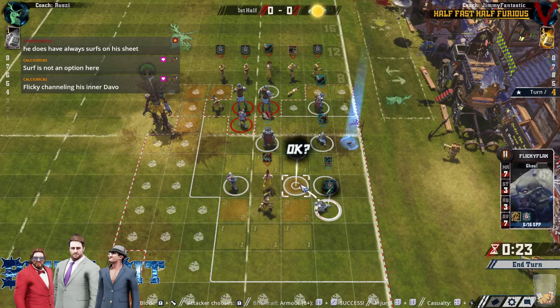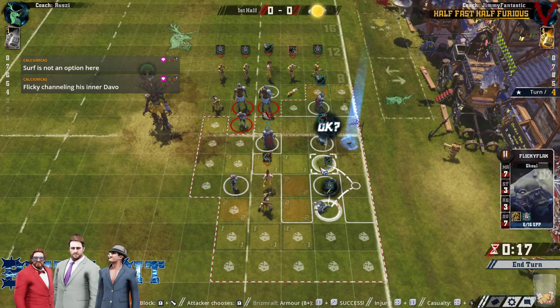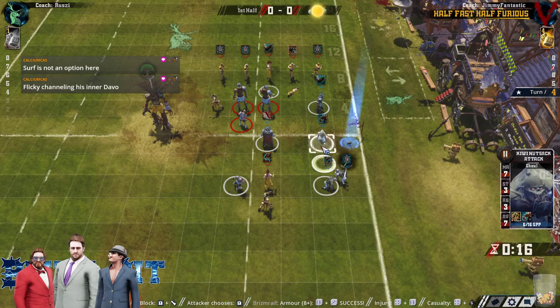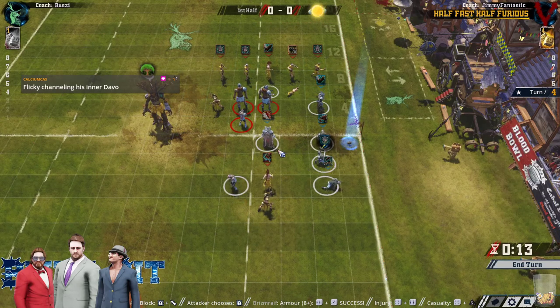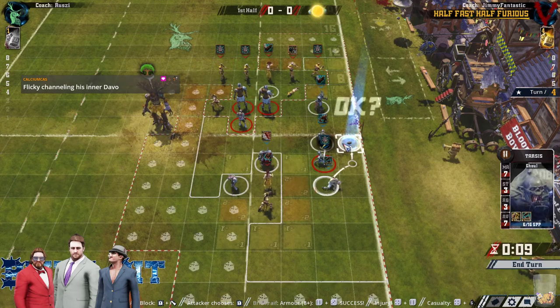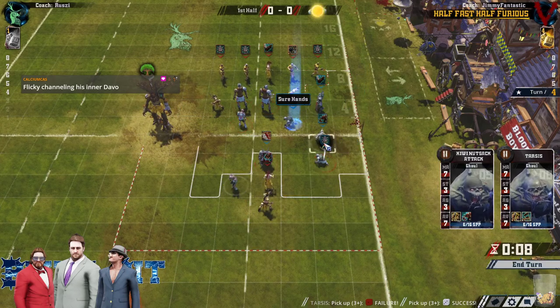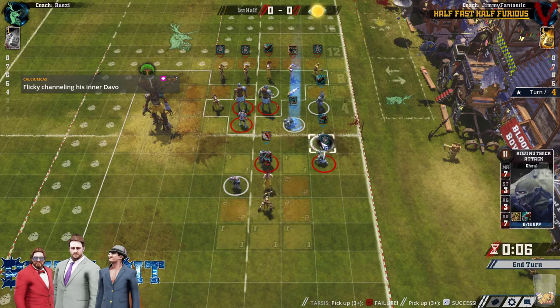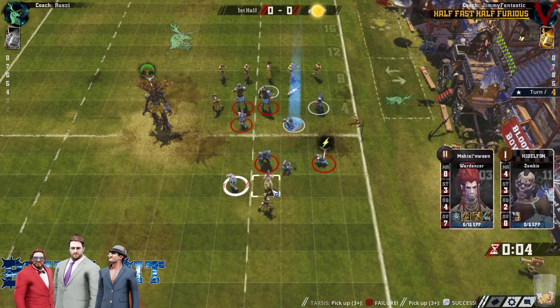Woodies are fine with 10 on the field — they don't start to worry until they get less than eight or nine. Or when they lose a Dancer. It's effectively 10 on 10 right now. So he's got his pre-made cage ready to get back into it. And he gets it — failed the first one, got the second one barely. Ball is safe in that cage again.